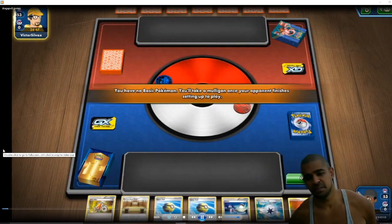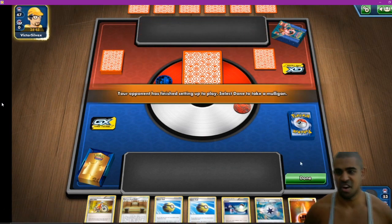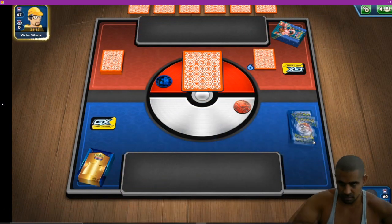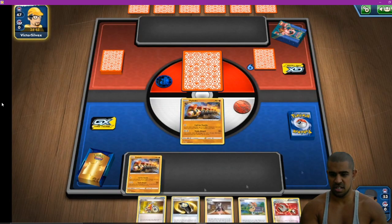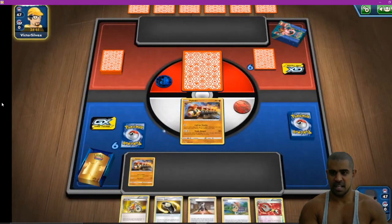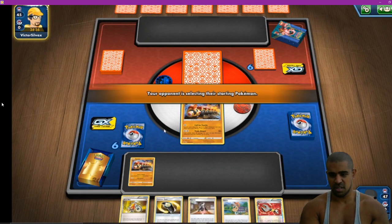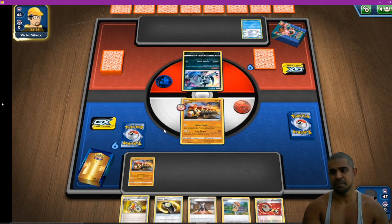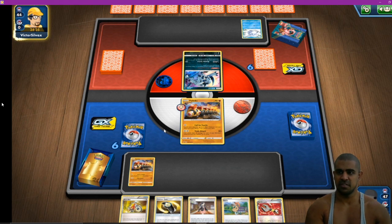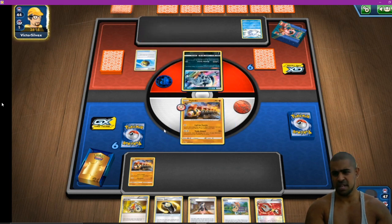Alright, so we hop into our games with Phalanx. I have to post-con because I wasn't going live at this moment in time. So we have a little mulligan and we lead with double Phalanx, no energy. Let's see what goes on — not a bad starting hand. Coin flip — he's going first and he leads Snom, with another Snom on the bench. We're probably playing some sort of Frostmoth deck.